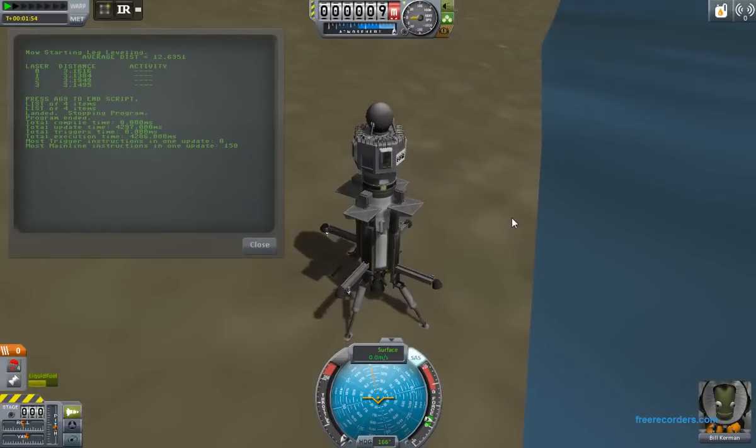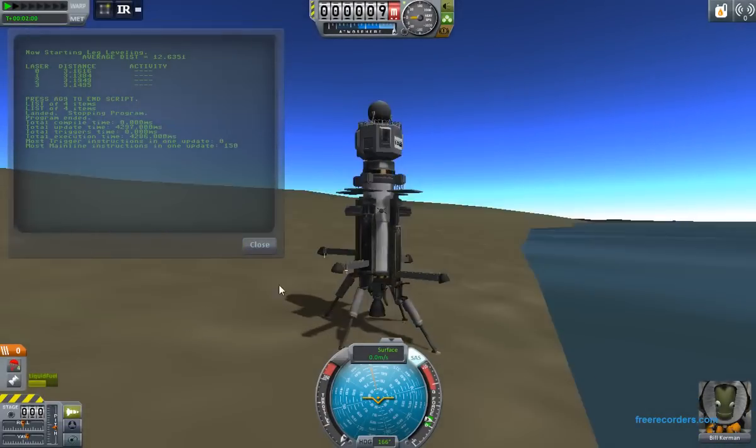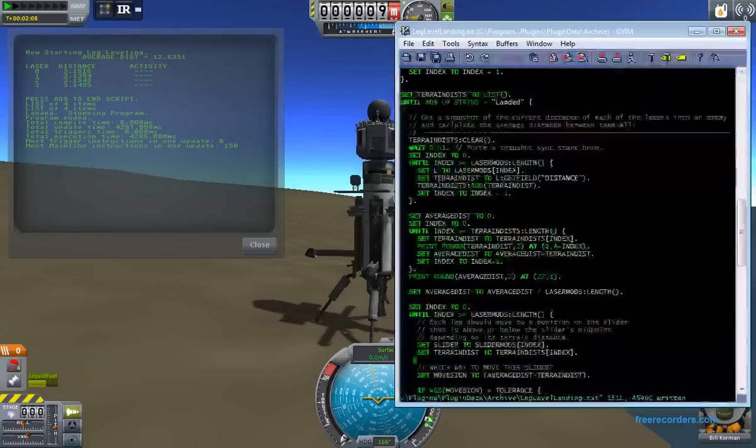And there we go. As you can see, it compensated for that slope, and the craft is now almost completely vertical. So if you're curious about the features that allow these sorts of things to work, the rest of this video will be me going over those features.